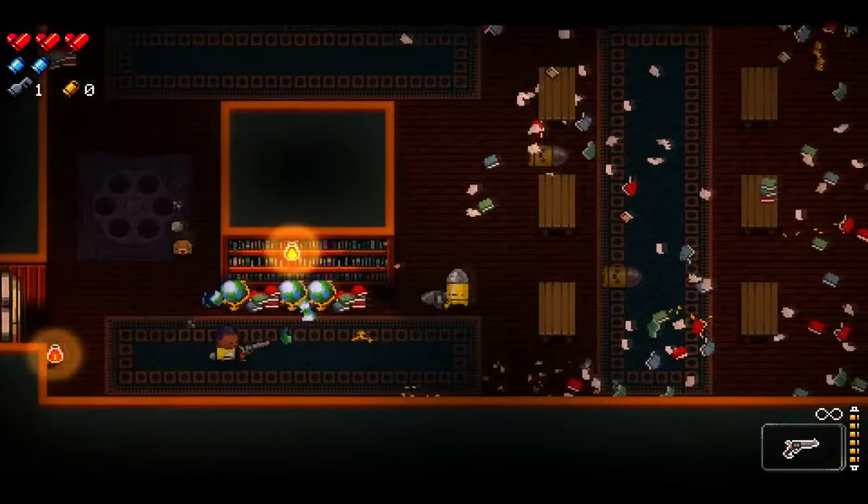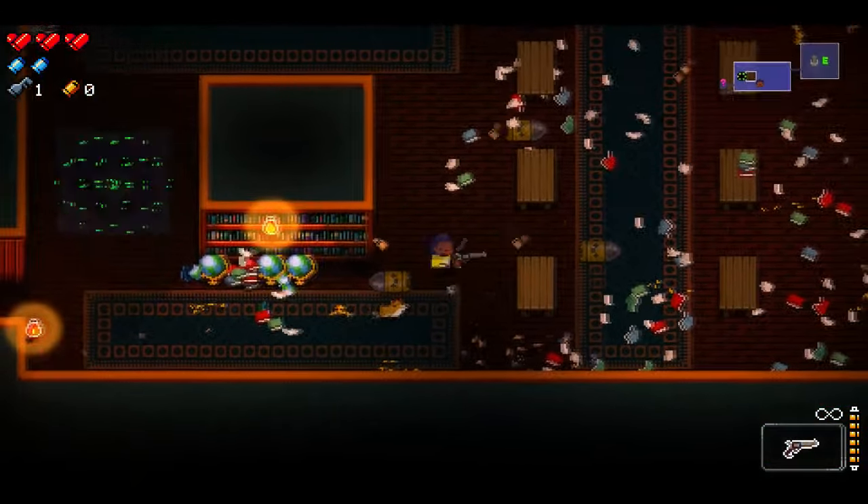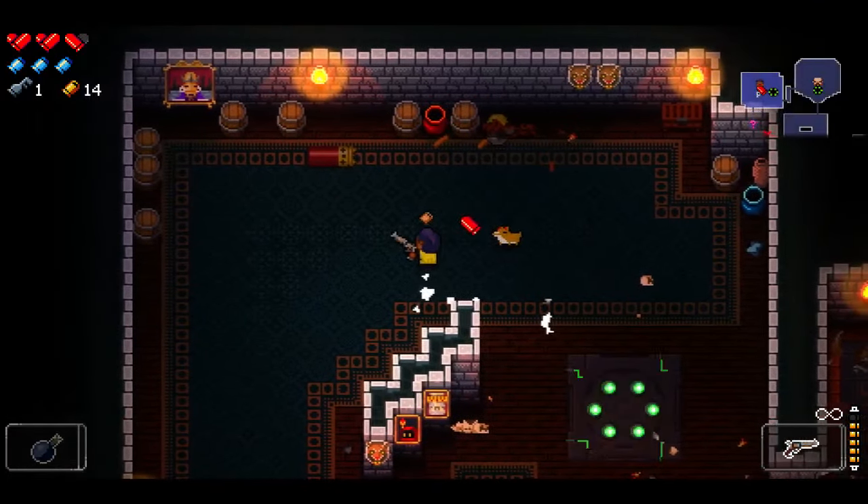Another tip is that the dodge roll does a small amount of damage, so you can finish off some enemies by rolling into them. And for those of you looking for an achievement, smashing into a frozen enemy will net you one — but that's pretty cold of you.